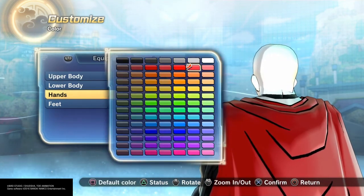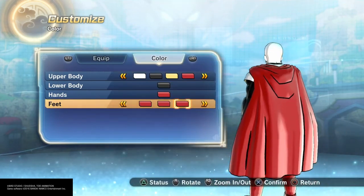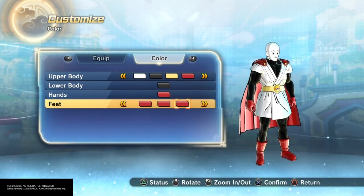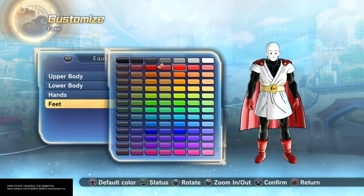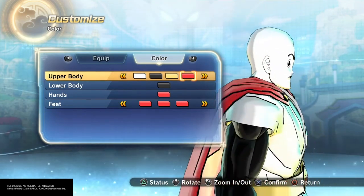It looks like a dull red, or you can go right here to the shiny section that I like so much — look at this. You can do that and go on the other side, but to me it looks a little dull, so I went over here.